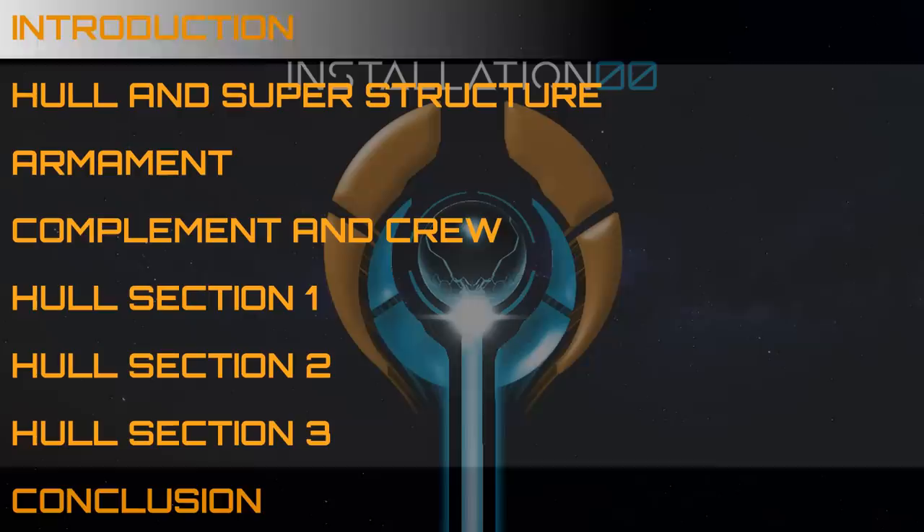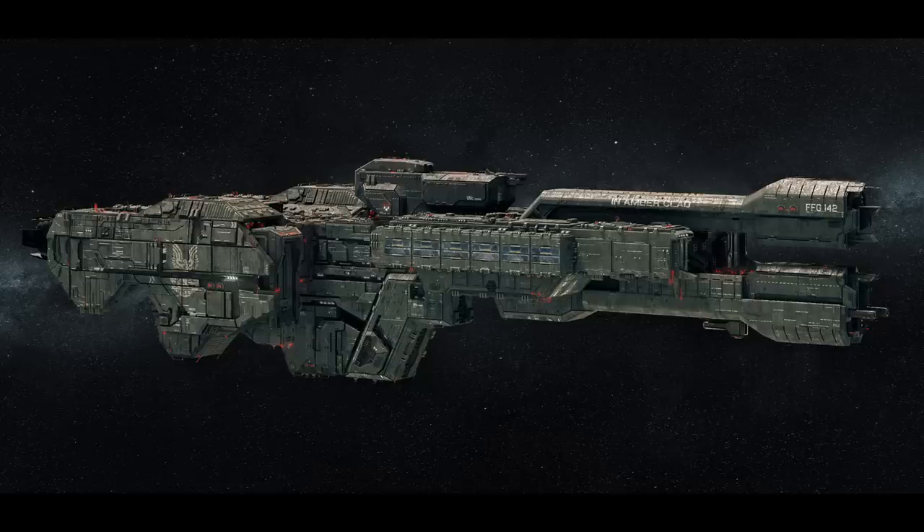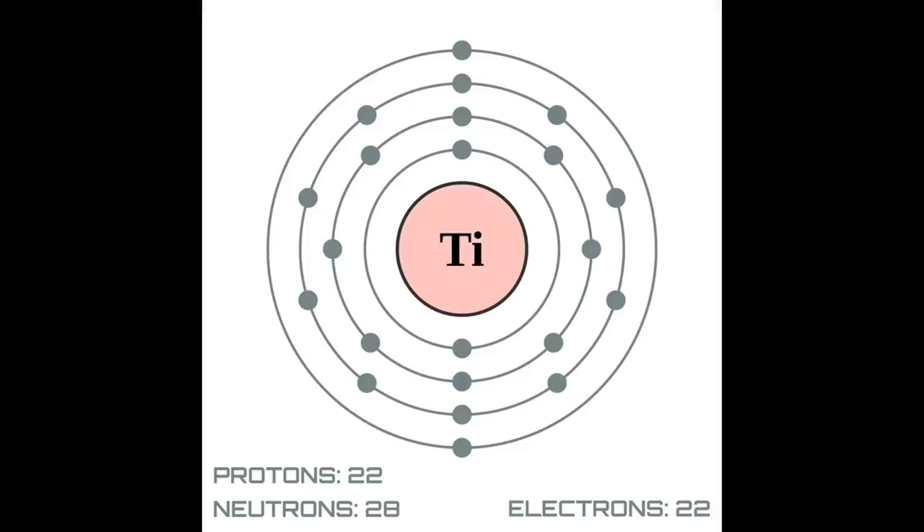The Stalwart-class light frigate is one of the smaller classes of frigate in service with the UNSC Navy, at 478 metres in length, with a mass of 0.93 million metric tonnes. Stalwart-class frigates are protected by a 60cm thick hull of Titanium-A armour. It is known that this particular permutation of titanium is titanium-50, as this is the primary titanium mined from planet Reach — a stable isotope of titanium with 22 protons and 28 neutrons, totalling 50 subatomic particles.